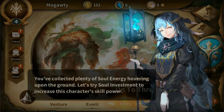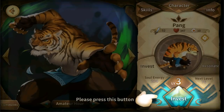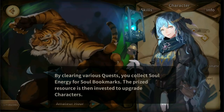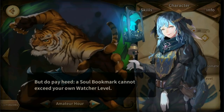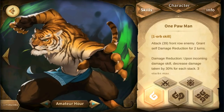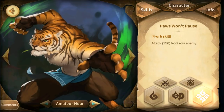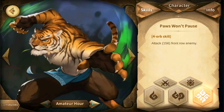We're going to be trying soul investment to increase the character's skill power. Let's give this a try — going to invest some stuff into him. It looks like you have to hold it. So soul energy is what you use to upgrade them, and their level can't exceed yours. Since we are level four, he can't go above level four. You can also see their skill information: if you do one orb, he'll just attack the front row, plus damage reduction for two turns. Matching two orbs is higher damage; matching four orbs is higher damage still. There is also some lore about each character.